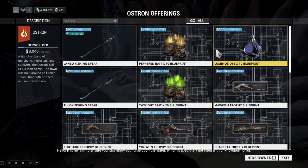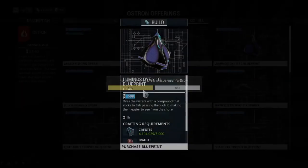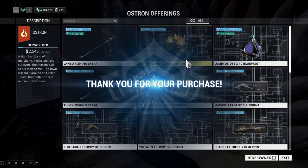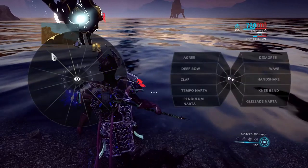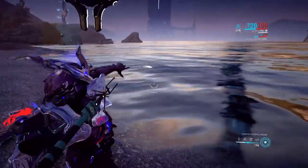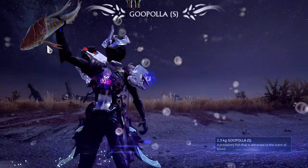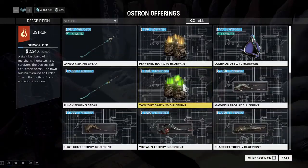Next up you have the luminous dye. This is a handy item for people that are having a hard time seeing fish. It can particularly be handy in the ocean areas where it's always just dark blackness. You throw it on and then boom — nice illuminated fish for you to see for the duration of the luminous dye. It will also travel with you, so don't worry about moving from spot to spot.